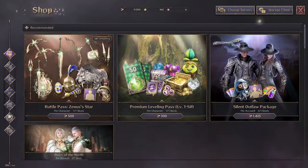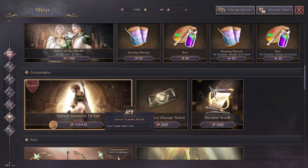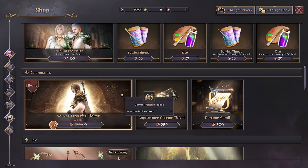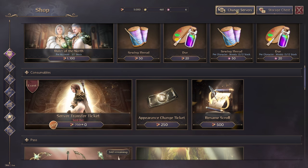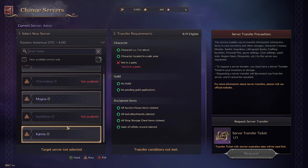So I went into the shop, scrolled down to the server transfer ticket — I already bought two of them. They are free, they cost zero Lucent, until I think the middle of October. All you have to do is purchase one of those, it goes into your inventory, you come up to where it says 'Change Servers,' you pick the server you want to transfer to.